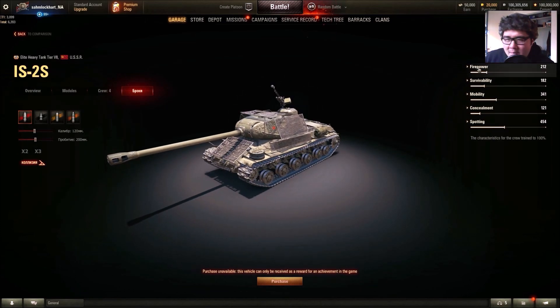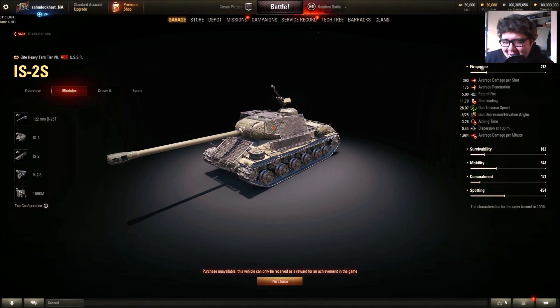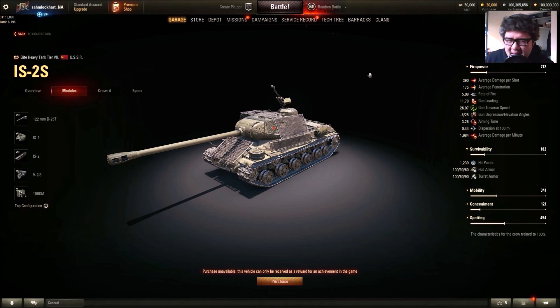Let's take a look at the firepower before we jump into the armor. DPM is okay, but accuracy is garbage and aim time is garbage — it's Russian after all. 0.44 accuracy with a full crew and 3.26 seconds of aim time; that is god awful. DPM is about 2000, which is not bad, but it takes about 11 seconds with a rammer to reload. 175mm of penetration, 390 alpha. This gun is very ubiquitous among Russian and Chinese heavy tanks. 1,200 HP, which is average-ish.